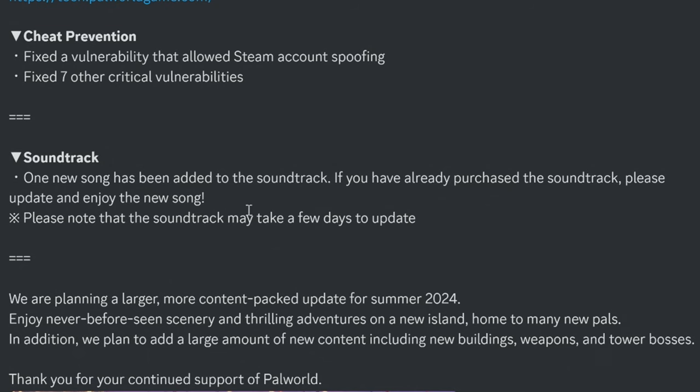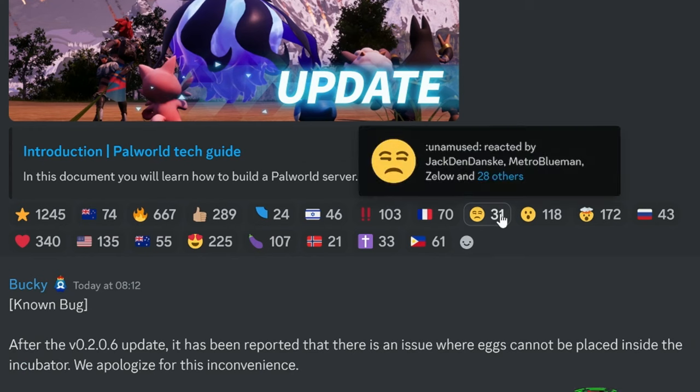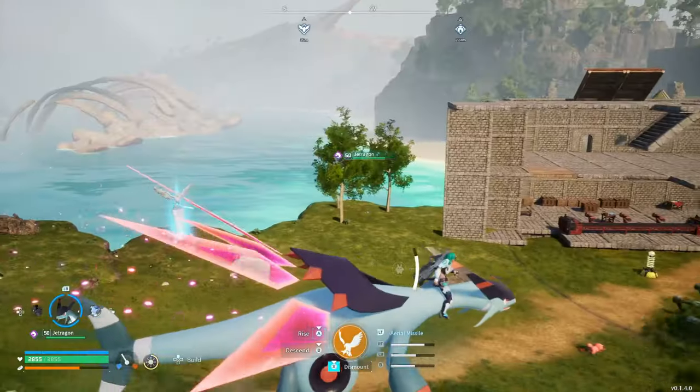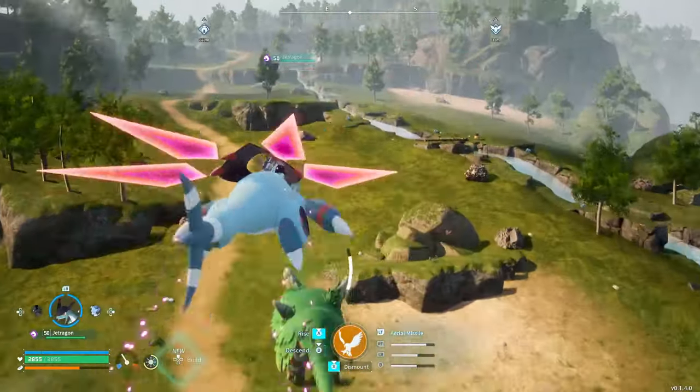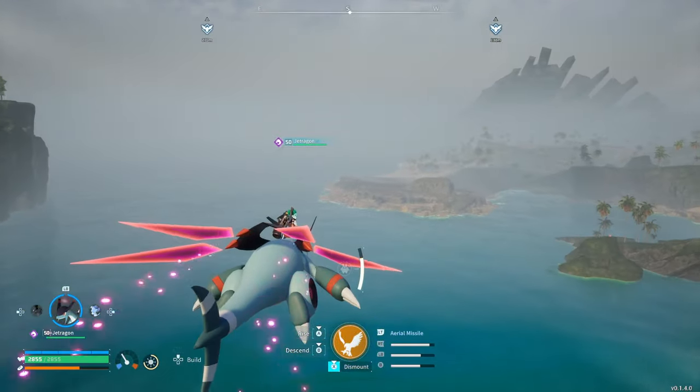Servers have been improved with sorting order and page transitions in the server list, and anti-cheat improvements have been made. One new song has been added to the soundtrack. A larger content update is planned for summer 2024, likely featuring a new island with a big tree, and will include new buildings, weapons, and tower bosses.